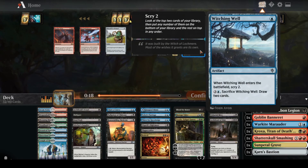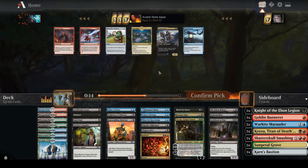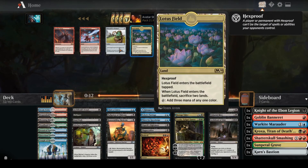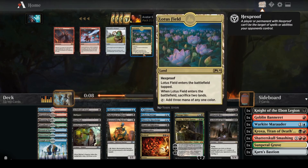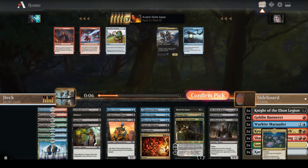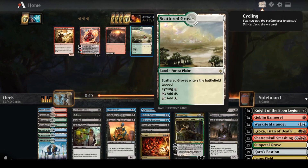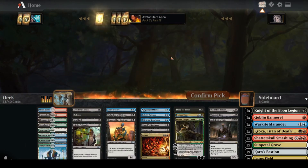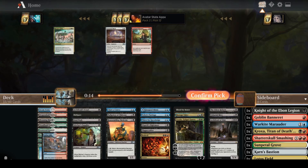There's a Lotus Field — not sure it's necessarily worth it here. It does make white mana, but I'm not going to play the other cards anyway. I'll take Scattered Groves — I'll probably play it. Silver Falls, that's free.